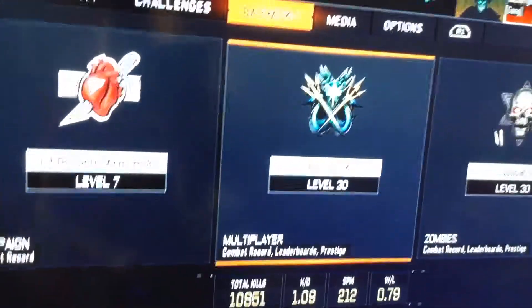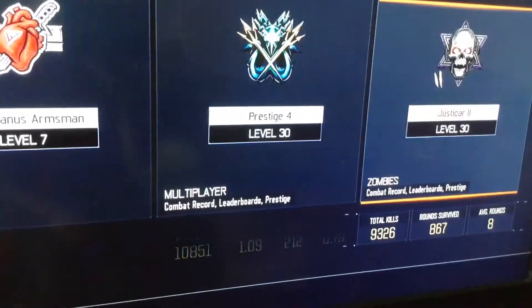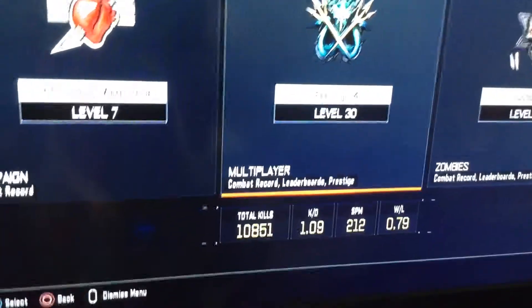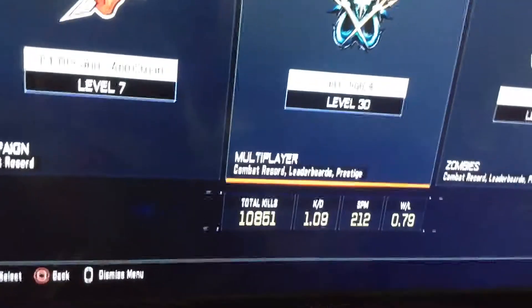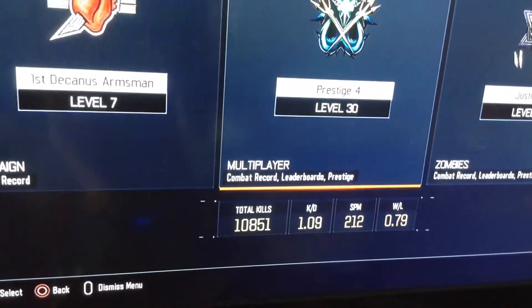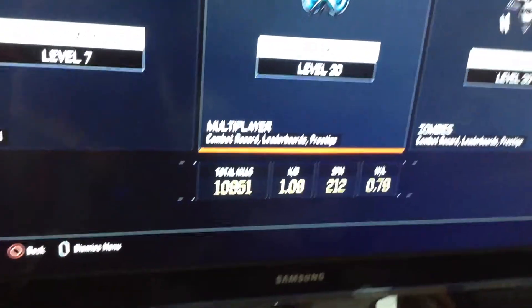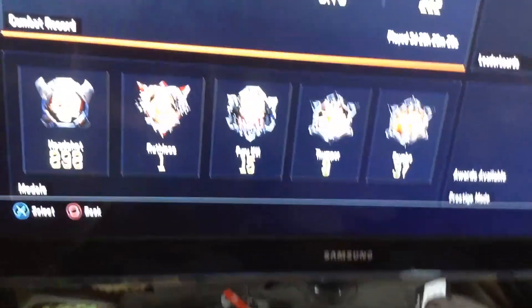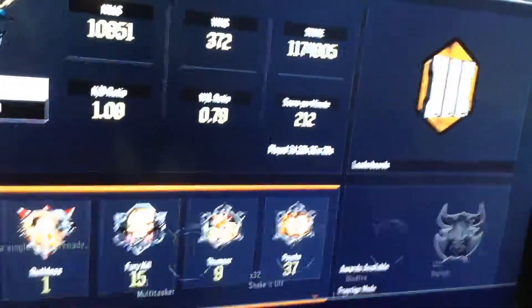I just want to show you: Prestige 4, level 30 in Zombies, level 7 in Campaign. Total kills: 10,851. KD is 1.9. SPM is 212. Win-lose ratio is 0.79. And my score — I'm not sure how to say that number.